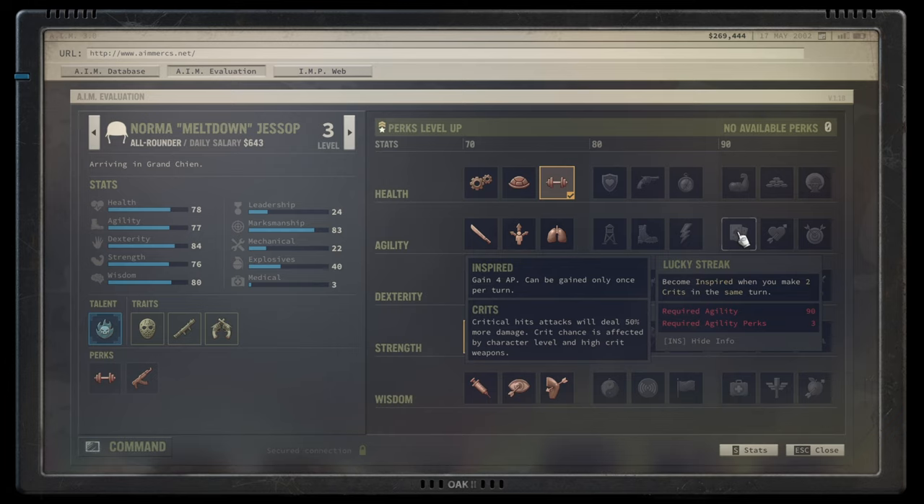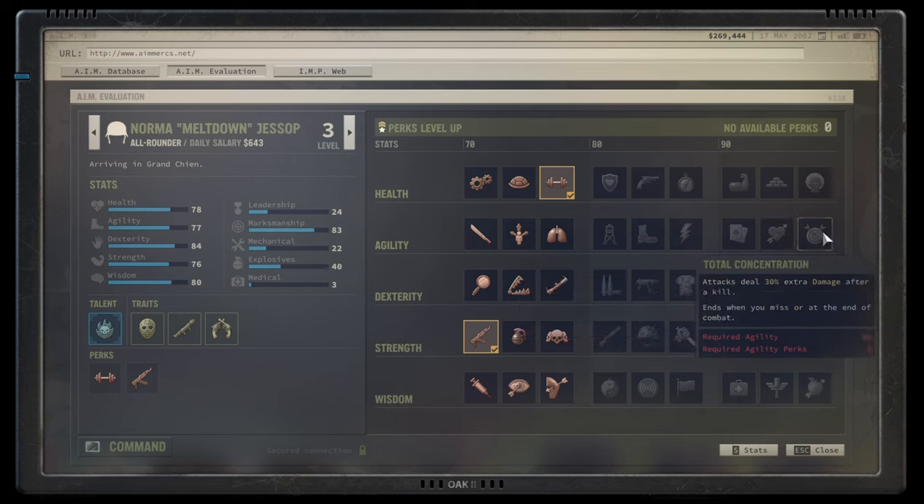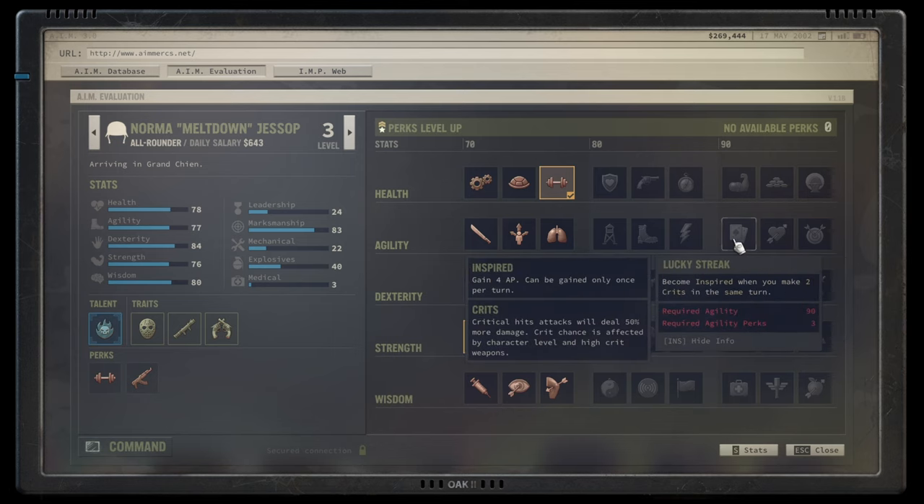Anatomical Precision gives 50% more crit damage — fantastic if you're landing crits, and it works incredibly well with sniper rifles. Total Concentration deals 30% extra damage after a kill until you miss; snipers rarely miss in the late game, so this is effectively a flat 30% boost. For agility-based characters my first pick would be Total Concentration, followed by Anatomical Precision, then Lucky Strike.